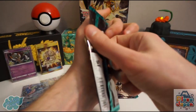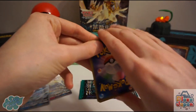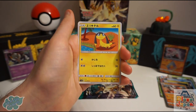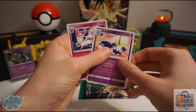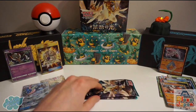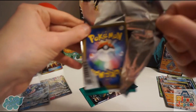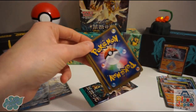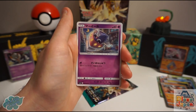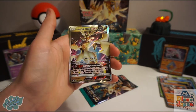Three packs to go. I don't know if we're going to find another GX — it might just be those two. Flebebe, Noibat, Heliolisk, Espurr, and Sylveon. Bruxish, Gogoat, Inkay — we got another GX card! Ultra Necrozma!